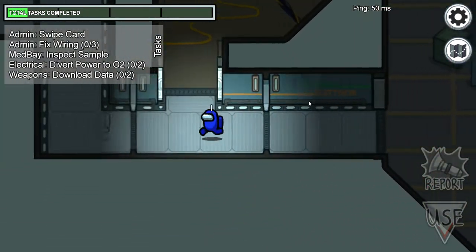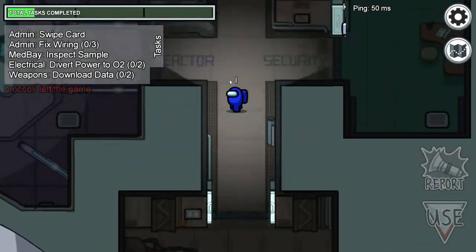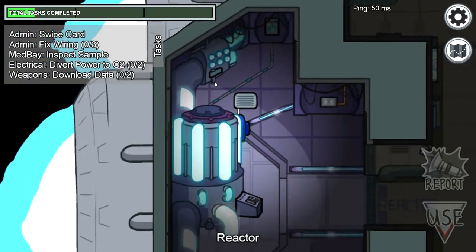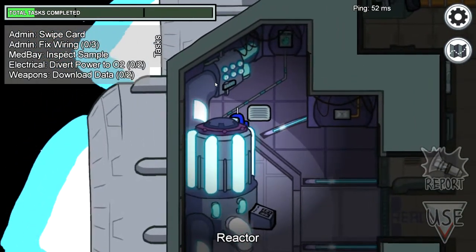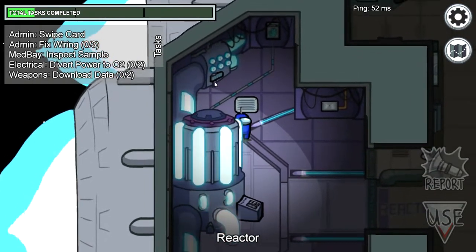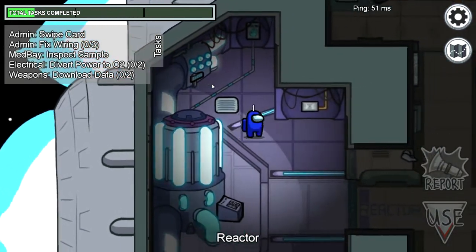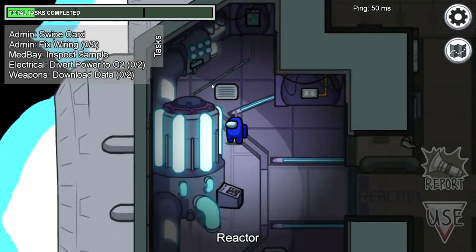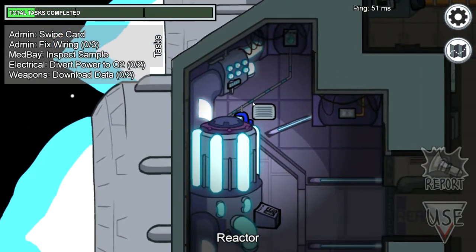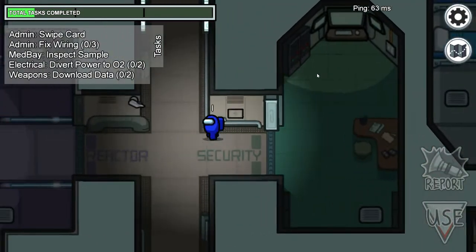And the last hiding spot — you can have an outfit, but not a hat. And the next one is if you turn right here. Yeah, it's like that. Maybe some people will notice you, but there's not many hiding spots here. I know it could be better. But moving on to the next map.